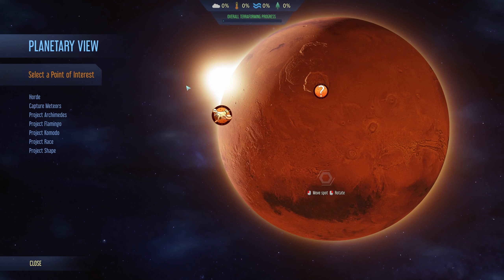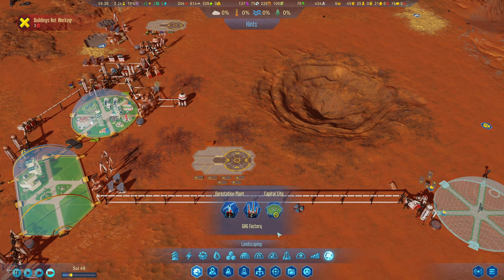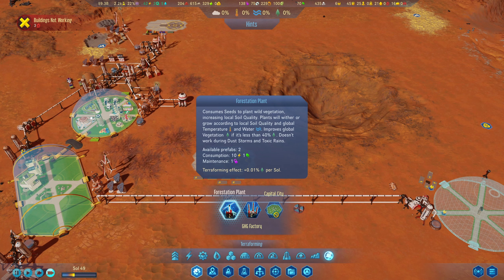What is the planetary view? Overall terraforming progress — of course there is nothing in there. If we go into this terraforming menu, we do have forestation plants.